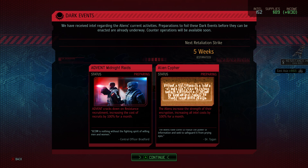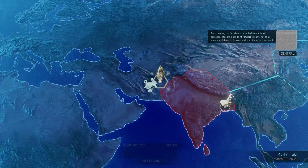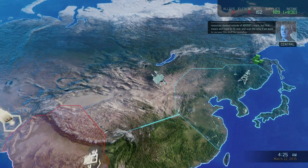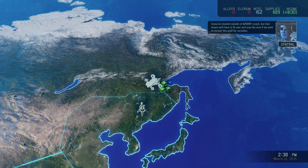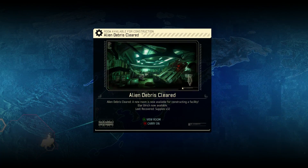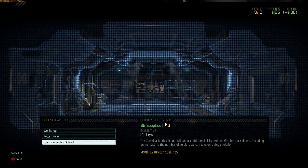So the cost of recruiting rookies is increased by 100%, the difficulty of hacking into their stuff is increased by 100%, and it increases intel costs as well. The alien cipher one is the one, Commander — whenever it pops up, that's the one I'm going to focus on. That means we'll have to fly over and scan the area if we want to recover this stuff for ourselves. That's bad.